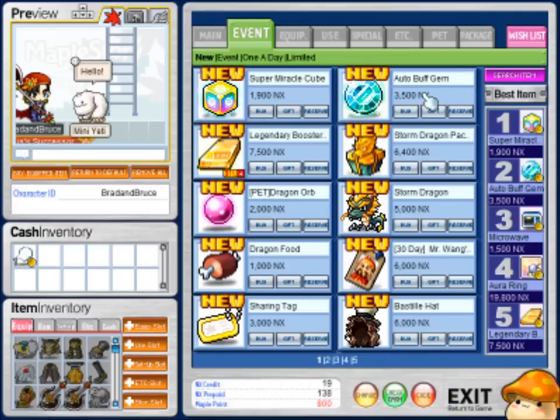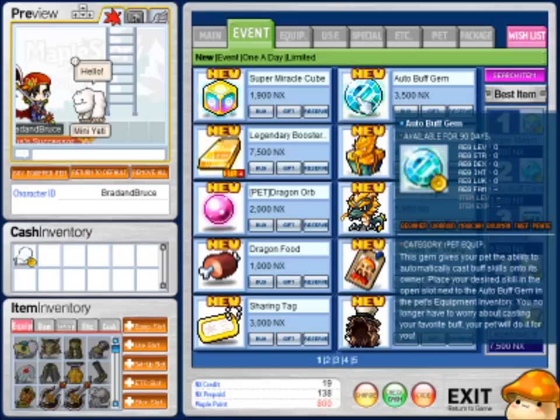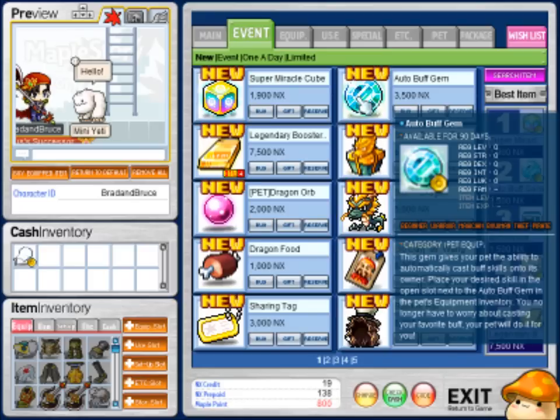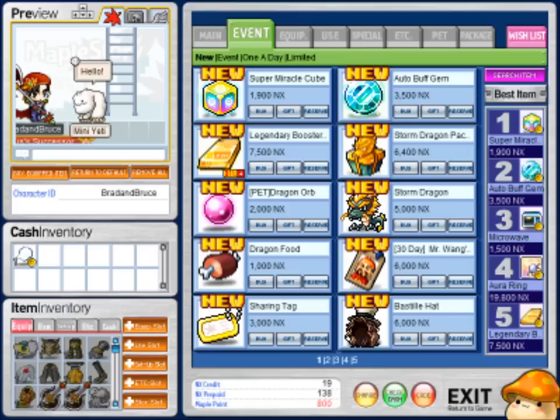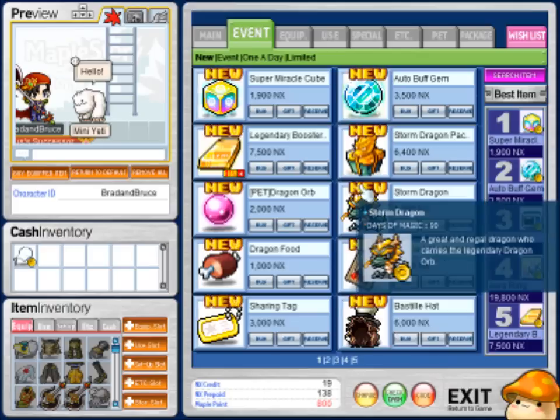Another item in the cash shop that's really cool: there's an auto buff gem, basically letting hackers do their job even easier — thanks a lot. But if you're not a hacker, buy it — it's a cool auto buff gem. You just put whatever skill you want your pet to buff and it'll automatically buff your skill. I don't know if it shows the animation, but if it doesn't it'll save a lot of time.